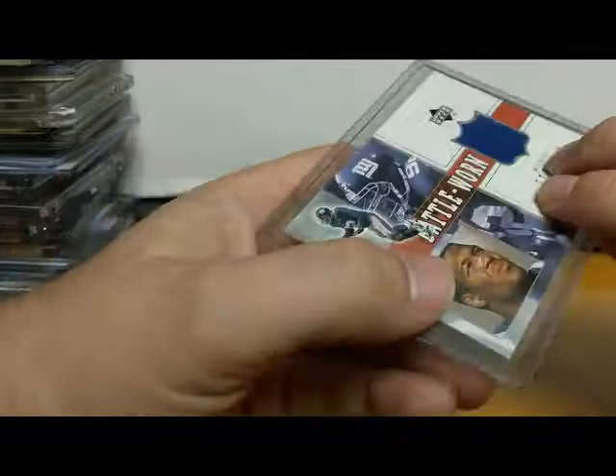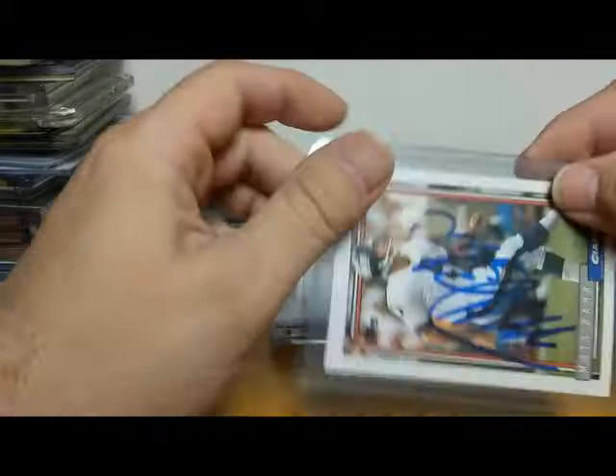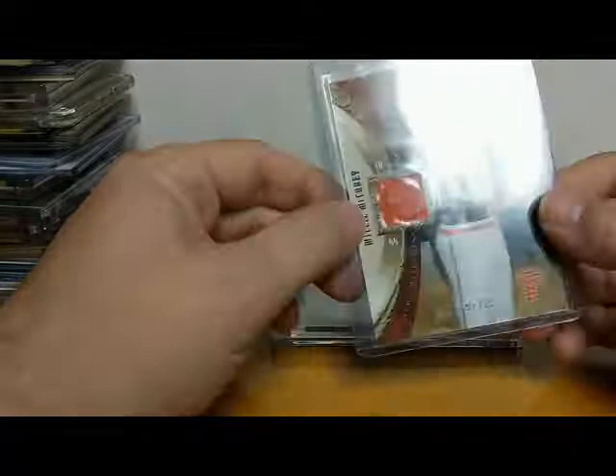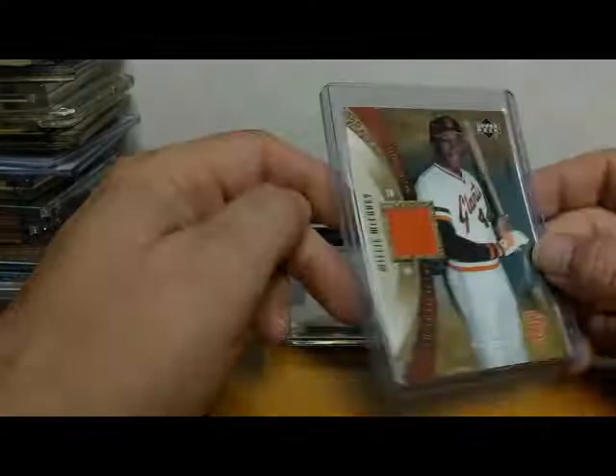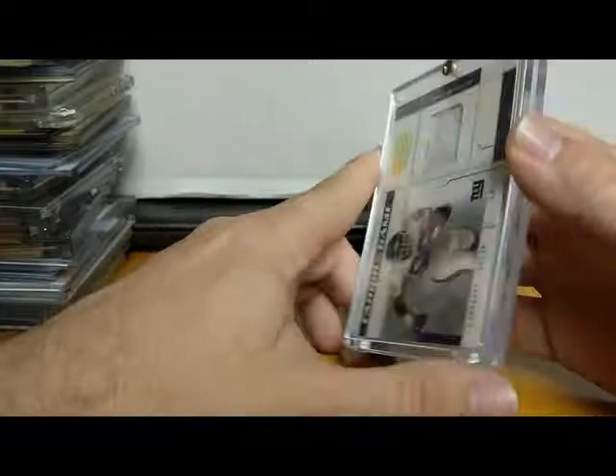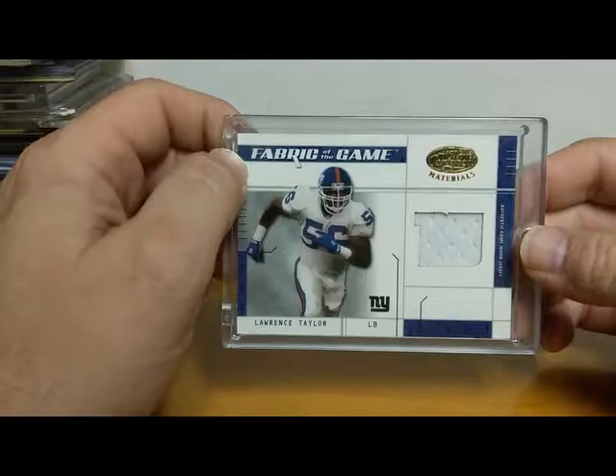Here we have a Michael Strahan battle-worn Upper Deck piece of his jersey from 2002. Here we have Matt Bahr — a friend of mine Rodney had mailed that off and got it signed. There's Matt Bahr, one of our famous kickers. Here we have a Willie McCovey Artifacts, numbered to 325, piece of his jersey. Artifacts, from 2005.